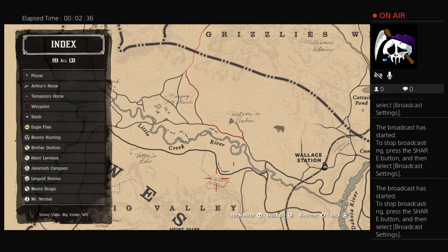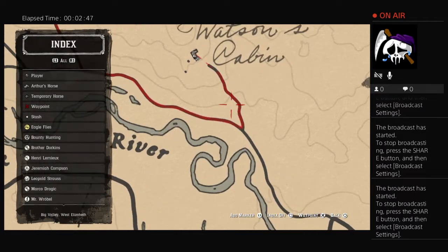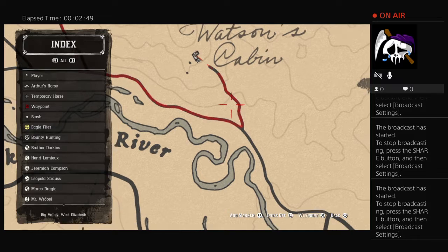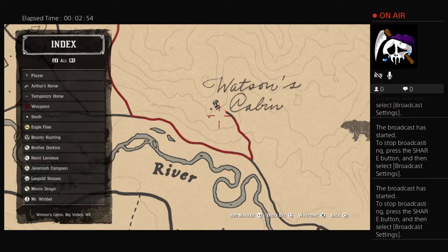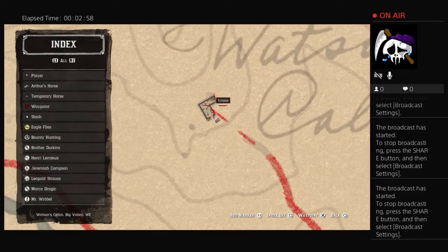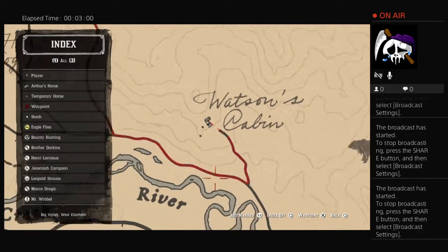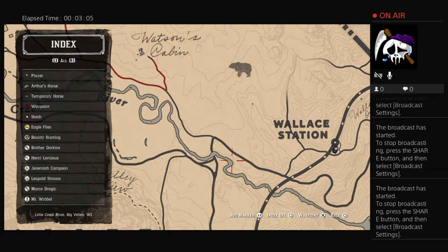You either go around and kill a lot of women just to find them because they randomly spawn, or — as I was searching through different cabins around the map looking for them — I found one that's a random spawn. You can go to the Watson cabin, right here, northwest of the Wallace station.